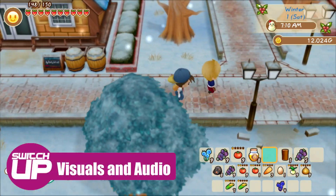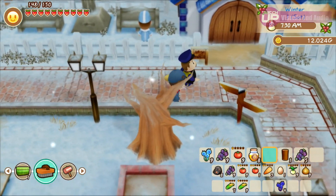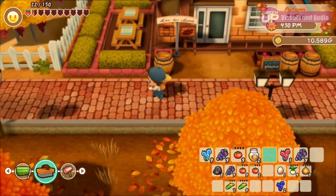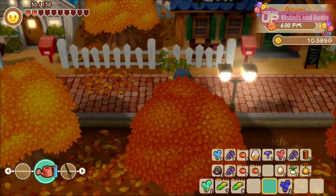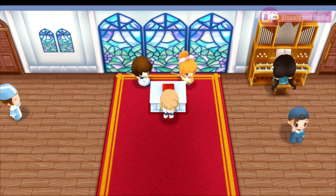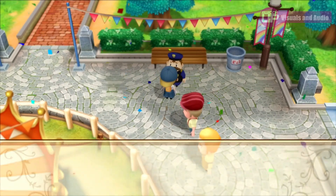In terms of visuals, this remake replaces the original pixel art with 3D character models and backgrounds. The results are rather mixed. On the positive side, the town looks vibrant with a lovely use of colour, the seasons have a distinct look — autumn looking particularly beautiful with its oranges and burnt umbers — and the day-to-night transition is handled brilliantly. However, the 3D character models look quite lifeless, feeling more like something the 3DS could do rather than showcasing a Switch game, and in some ways make the game feel more dated than the original pixel art.